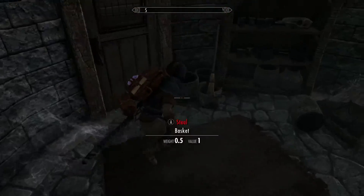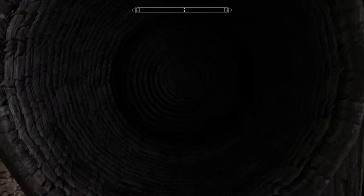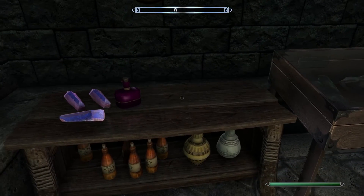It helps a lot if you have the Dragonrush shout, but it's not necessary — you can just use a basket to walk through the door. It just takes a little bit longer; the shout is much faster.